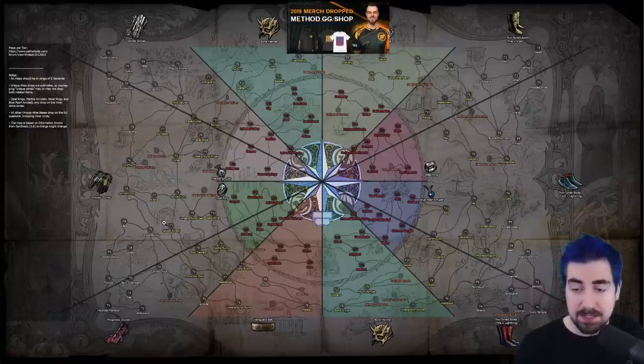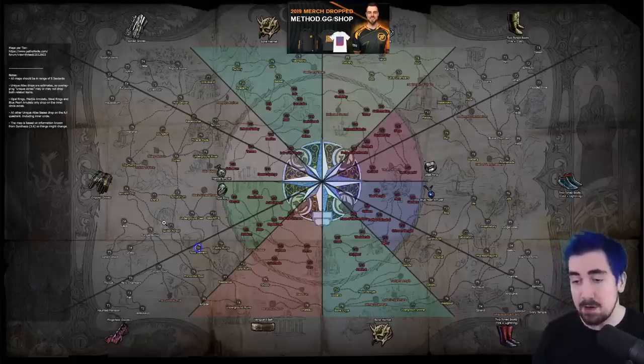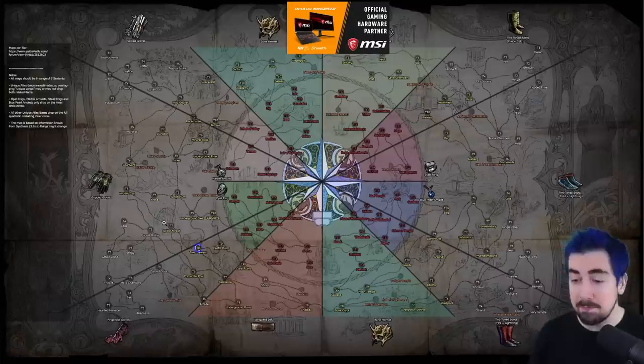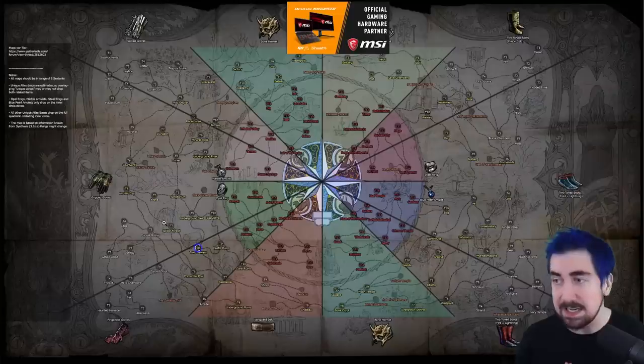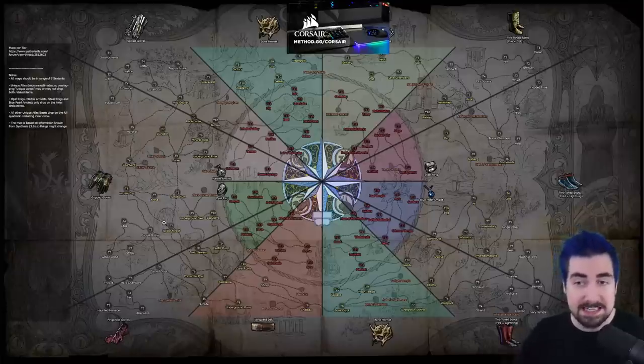For your tier 8, it's a very easy choice: Toxic Sewer. It's a great map — basically a race course circle, incredibly fast to clear. The boss isn't too bad because it's very telegraphed; it does a poison spit, very deadly, but once you get used to it it's fairly easy to dodge. Don't stand in the poison arrow tracks it leaves behind.